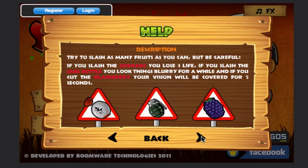The main difference they have is the different types of hazards. There's the Sake Bottle, which will make you drunk and make your screen blurry. The grenade makes you lose a life, and the blackberry will cover your vision for five seconds.